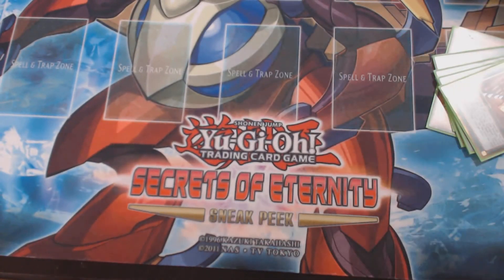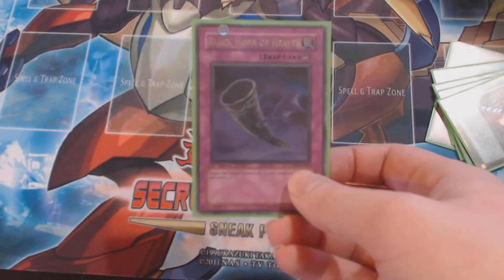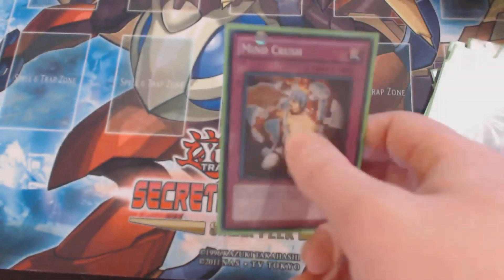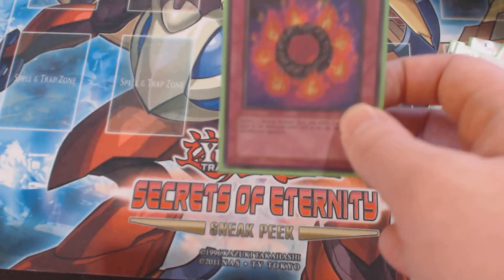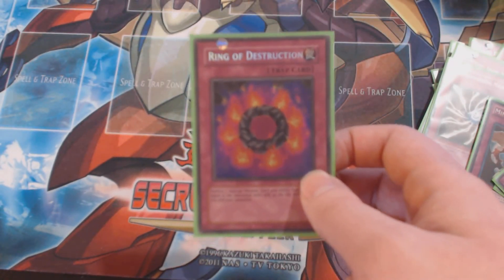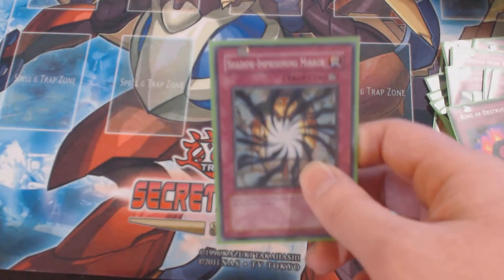I want to add at least two Mirror of the Ice Barrier but I don't have them right now. For side deck traps: one Black Horn of Heaven, one Imperial Custom for continuous traps, one Imperial Iron Wall against Spirit Beasts or anything that banishes, one Lightning Prison Mirror because I hate Tellarknight unless I'm running them, one Mind Crush — just one because I needed more room. Two Ojama Trio for trolling, one Ring of Destruction because it's badass — I'm fine waiting for my opponent's turn and taking damage first.